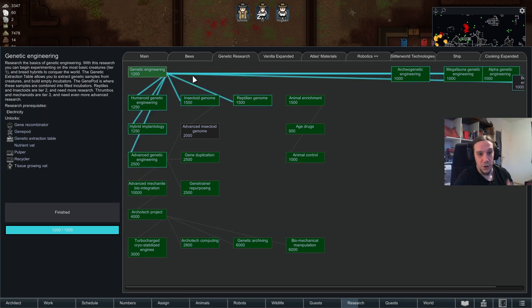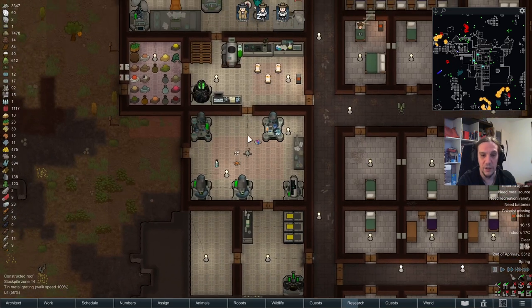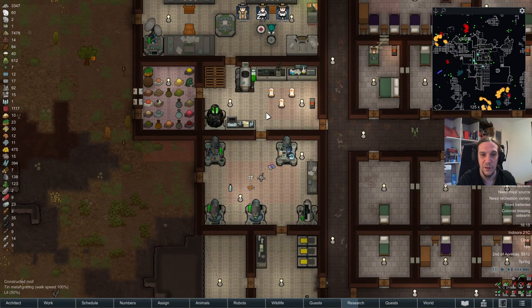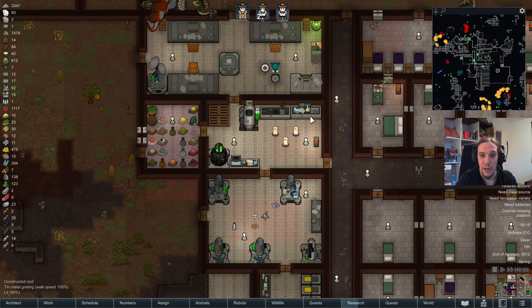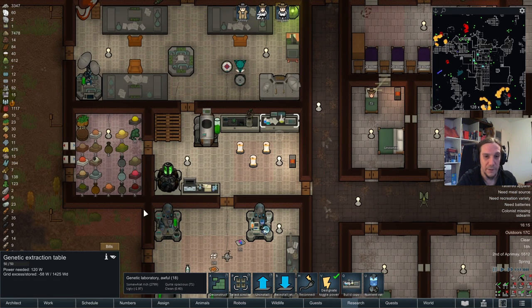After you have researched genetic engineering, you are able to create your first hybrids. Down here we see a complete genetic laboratory which has all the things you might want to have. But everything starts out with just two things: a genetic extraction table — that's the first thing you might want to have — and a pulper. This is the basic equipment.